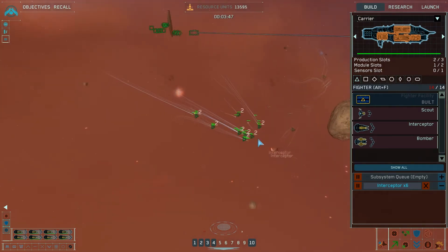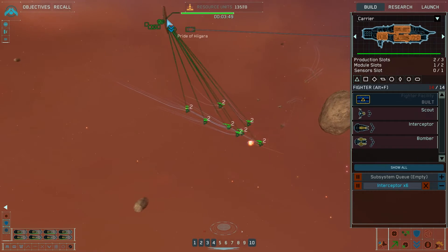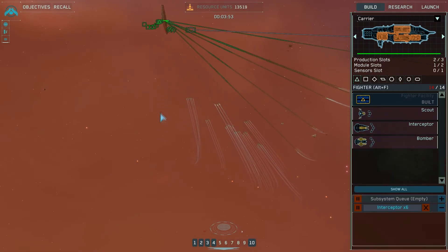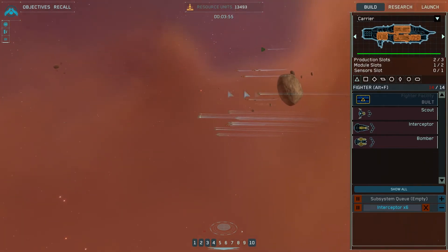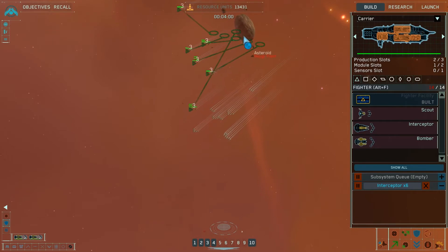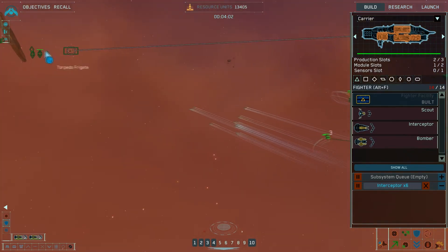Hyperspace inhibitor destroyed. Group 3 has defeated the enemy. Everybody go home for a minute here. Why is this asteroid part of their fleet? What is up with that? That doesn't make any sense.